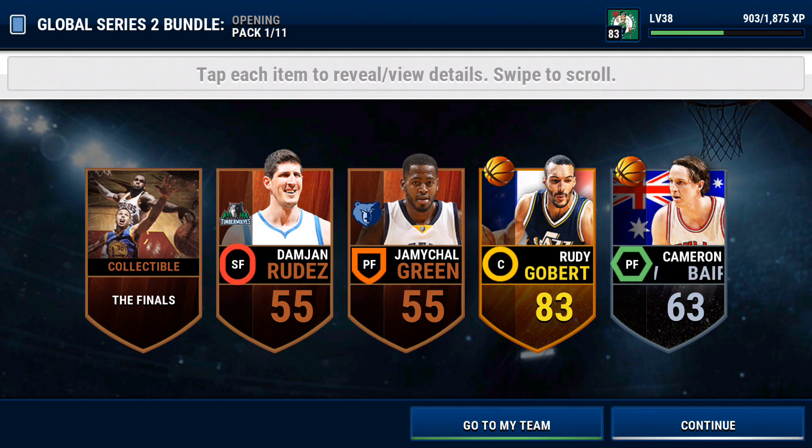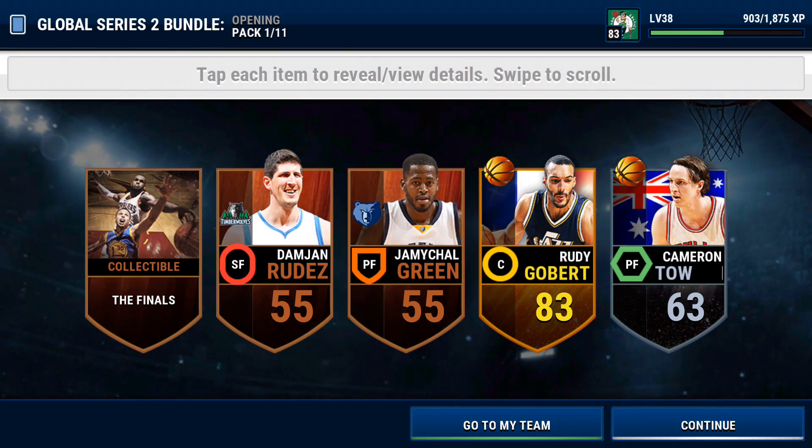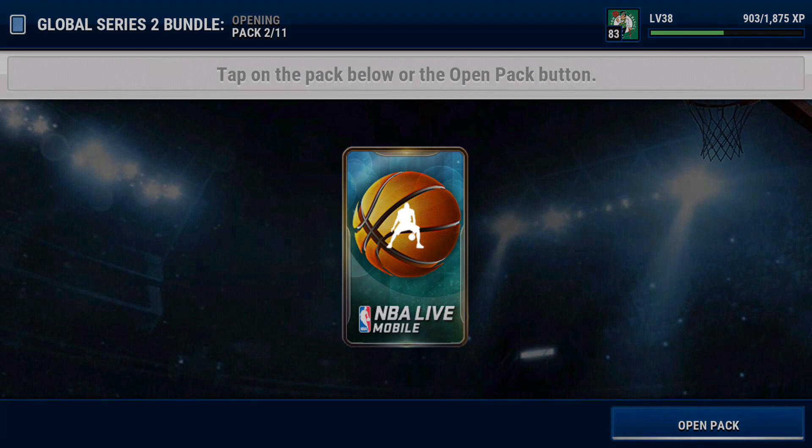We pull Rudy Gobert! This is one of the ones that we need — we are four of five. I think the last card we need is Luis Scola.